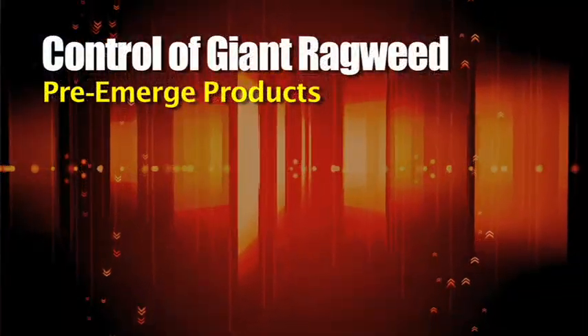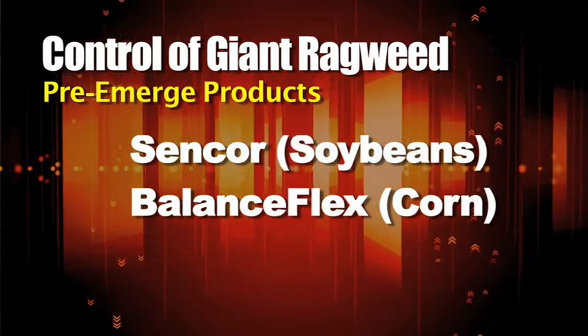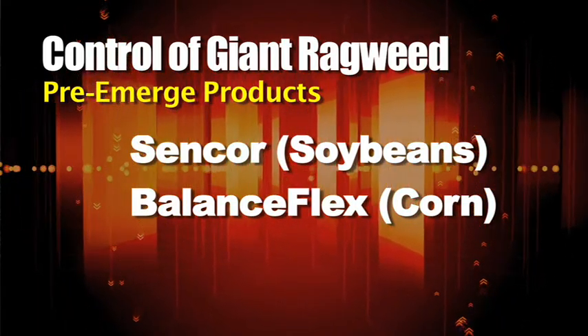Problem is there aren't a lot of good pre-emerge options out there. You can get some activity out of Sencor in soybeans, or out of Balance Flex in corn if Balance is labeled in your state. Other than that, you just don't have a whole lot of choices pre-emerge — you have to go with something post.